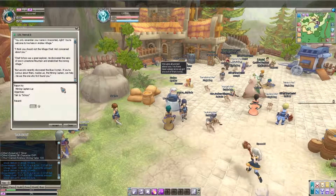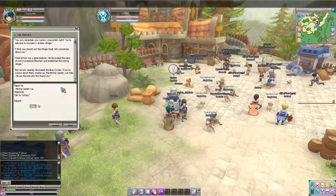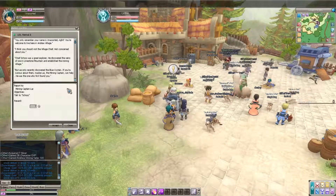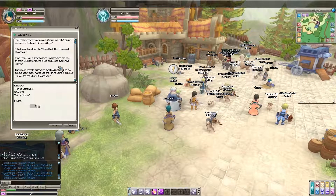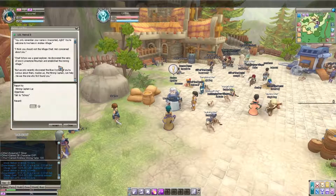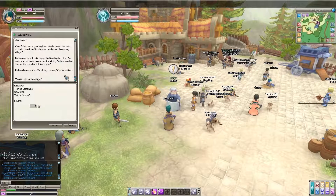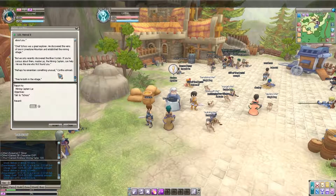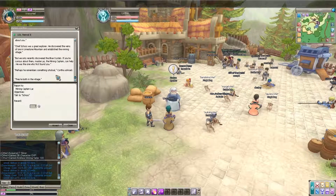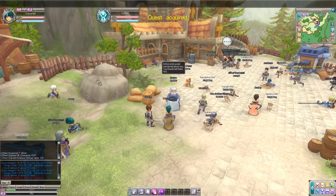You only remember your name is Unassorted. 'You're welcome to live here in Andrew Village. You should visit the village chief — Chief Strash was a great explorer. He discovered the veins of ore in Limestone Mountain and established this mining village. Josh, the wise elder, first found the first vein on Limestone Mountain — he founded this village single-handedly and we all respect him greatly.'